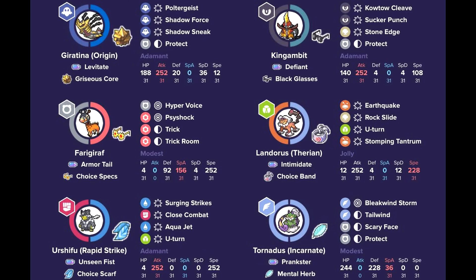The rest of the team: you have King Gambit because Giratina is vulnerable to Incineroar and Intimidate. Having King Gambit can help reduce that option because you scare them with the Defiant ability. Black Glass is able to do quite a bit, and then Stone Edge, which is a surprise move that might catch some Incineroars off guard.